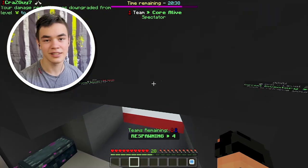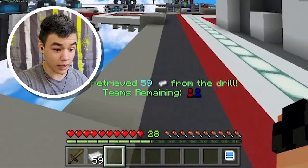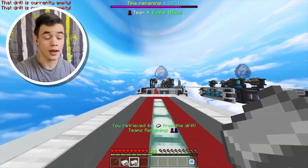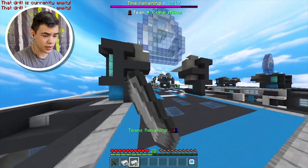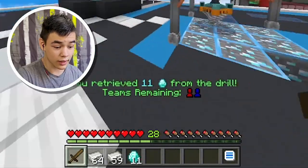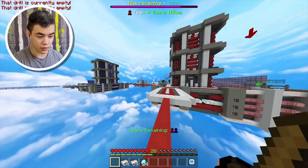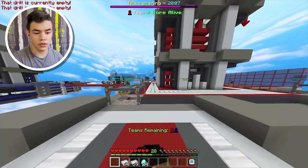Oh my god, I'm literally so dumb. Let's grab some - I almost got a stack from that one thing, that is insane. Let me go grab some diamonds over here just so I can upgrade myself a little bit more. 11 diamonds - that is actually quite a lot. I can probably throw this wooden sword away because I don't need it. All I gotta do is just upgrade.